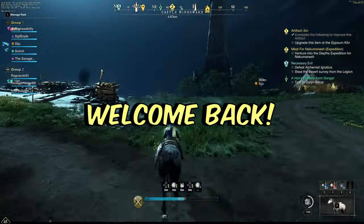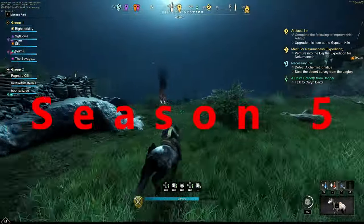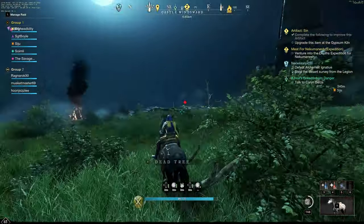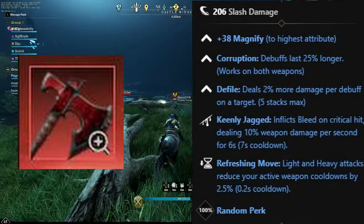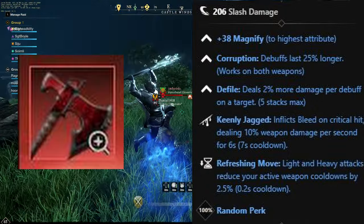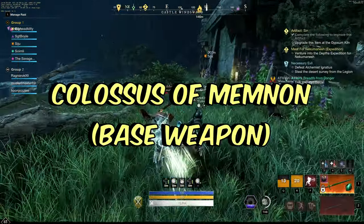Welcome back New World Explorers, Adventurers, and Friends! With the drop of Season 5 in New World, Season of the Guardian, we have some new artifacts. In today's video I will show you the hatchet artifact called Sin, how to farm it, and the best upgrade tips and tricks to get it to max level quickly.